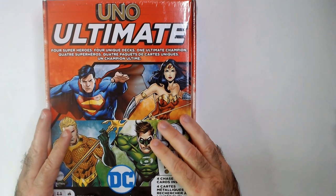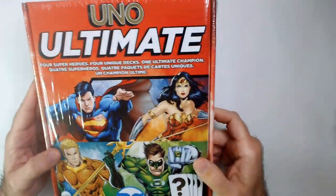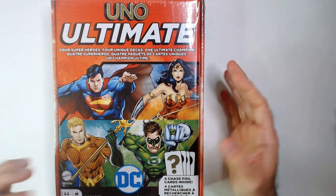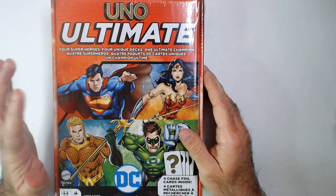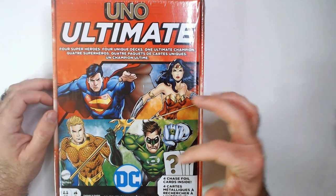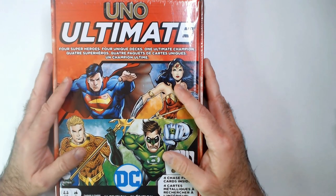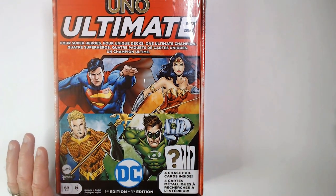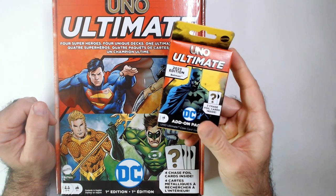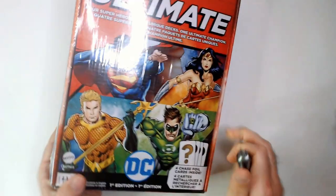Welcome back. We have UNO Ultimate DC Edition - I haven't played Ultimate yet but I do have the Marvel edition. This one came out recently. It's got Superman, Wonder Woman, Aquaman, and Green Lantern. I think we all know it should be Superman, Wonder Woman, Batman, and Green Lantern - or maybe the Flash. But Batman is an expansion pack, which is a little cheesy. You can find a Batman add-on pack but he should be right there. All right, let's open it up and see what we got.